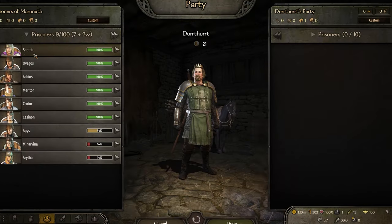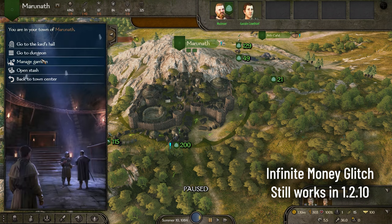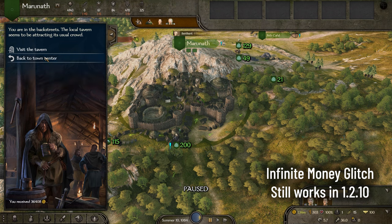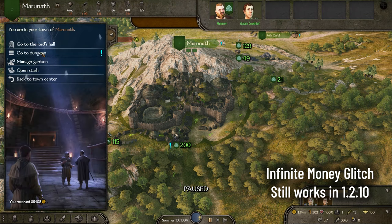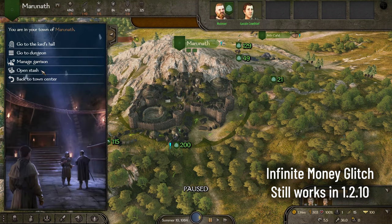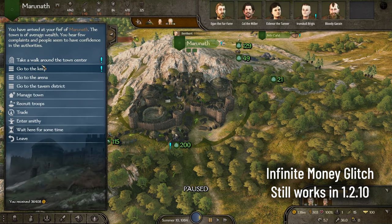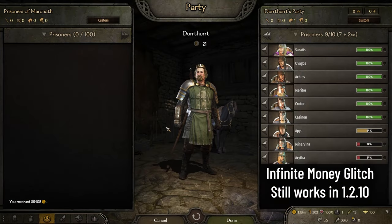There is another bug where you sell lord prisoners to the ransom broker, and that still works. The setup is: you need to own the settlement to have access to the dungeon. You sell the lords to the ransom broker, and he puts them in your dungeon. You fetch the prisoners from the dungeon and sell them to the ransom broker again, and repeat. You only get money from this, but it's still a bug that should be fixed in the future.